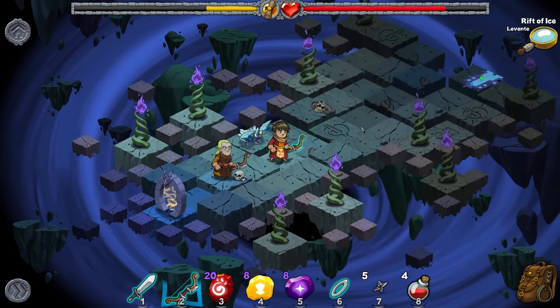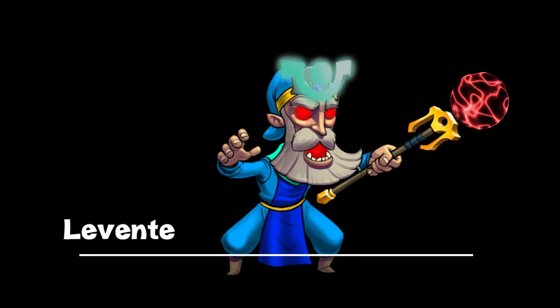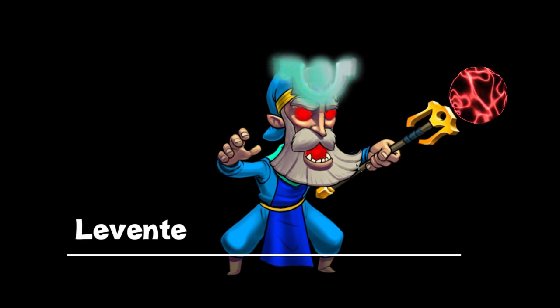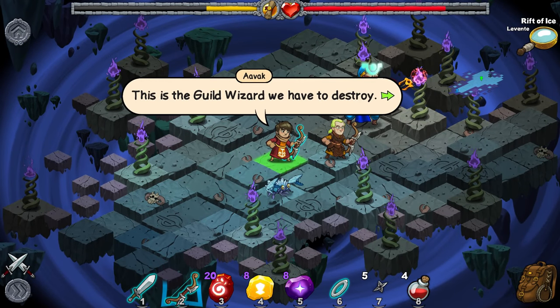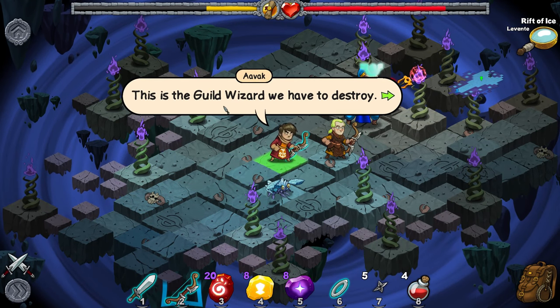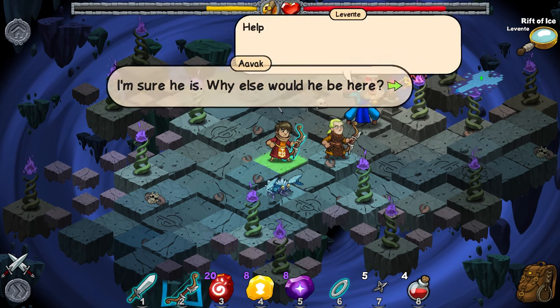You know what? I'm not going to be a scallywag and make this a cliffhanger — we're going to go and fight this fellow. Oh, my lord. Nothing says evil like red eyes and red glowing stuff coming out of your mouth. This is the guild wizard we have to destroy. He looks powerful. I'm sure he is — why else would he be here?